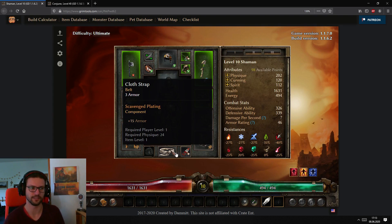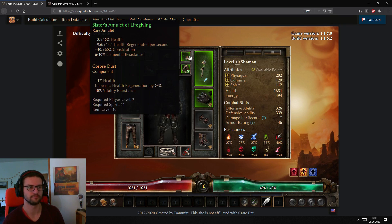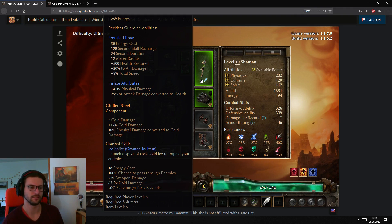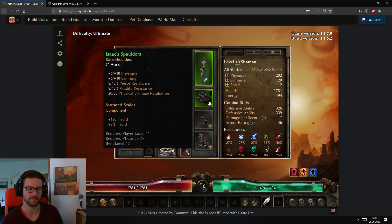For the belt, use Scavenge Plating early on — it's the only tier 1 component that gives flat armor, and flat armor in the belt is always global armor. On other slots like pants, shoulders, gloves, and boots, you can use Bristly Fur for flat HP, which is pretty good early on. For the medal and amulet, Corpse Dust is great — it gives percent HP and percent vitality resistance, and it was buffed in the last patch. For weapons and offhand or shields, especially as a caster, Searing Embers and Chilled Steel have active abilities you can use to improve damage. Mutated Scales are better than Bristly Fur for HP but usually aren't found before act 2 or 3.